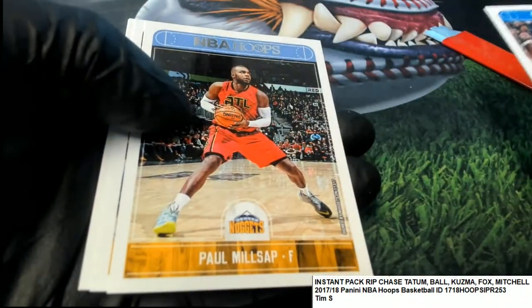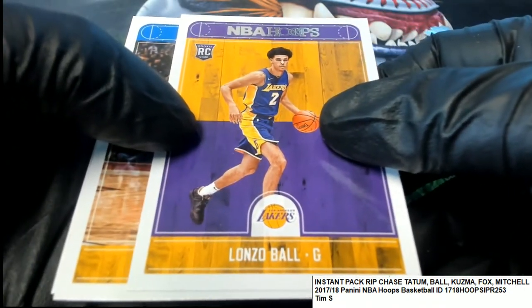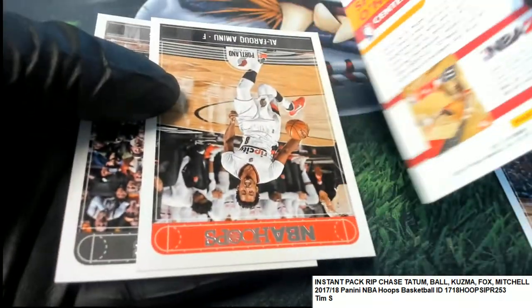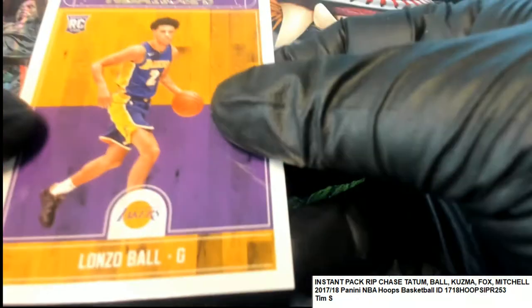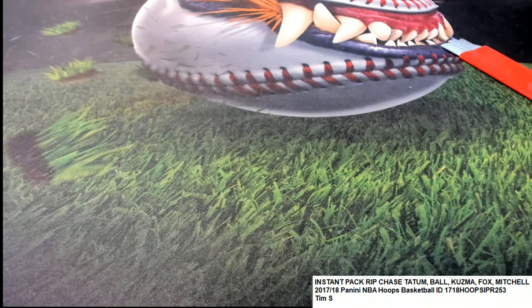All right, so here we go — Tim S., boom! Let's see what happens for Tim. Let's see if he can hit Lonzo or Jason Tatum. Ho! Lonzo Ball — perfect conditioned rookie card! Special Shaquille O'Neal insert — boom! That's a great hit, that's 150 bucks. It's going to be in great graded condition. I'm putting it into a sleeve right now, and it's going to be in that really good condition that you want.